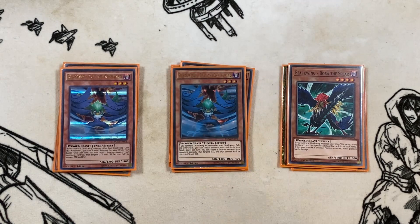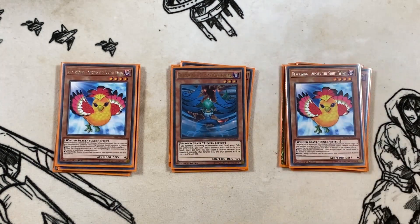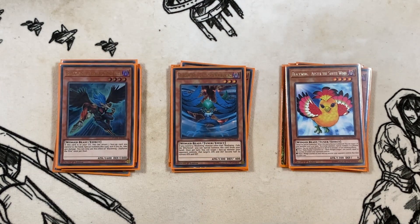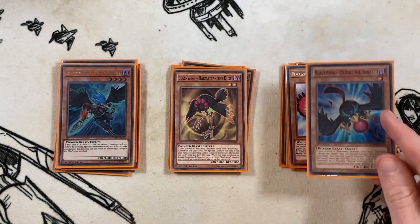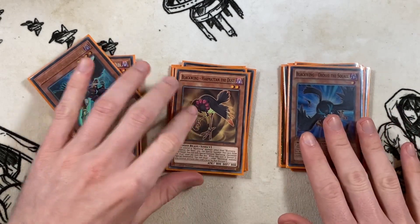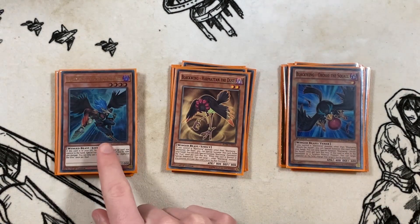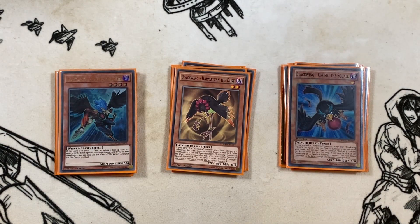Then three copies of Gale — it's a free summon and it's not a once-per-turn, which is the reason we keep it at three. Then Ost of the Southwind, which is what you search off Simmon at the start of the combo to go as hard on your pluses as possible. And for the last of your Blackwings: one copy of Zephyrus the Elite, one copy of Hamant the Dust, and one copy of Arishi the Squall — the latter two are hard once-per-turn free summons so we play one of each. Zephyrus gets summoned from deck with the Raid Raptor Link.